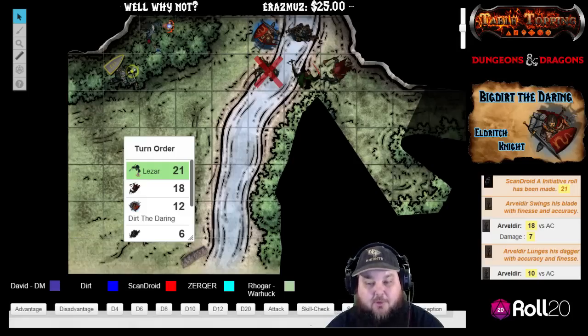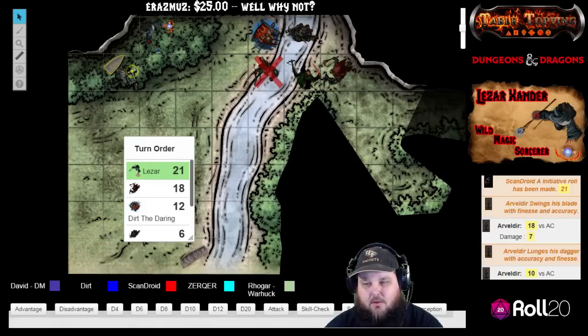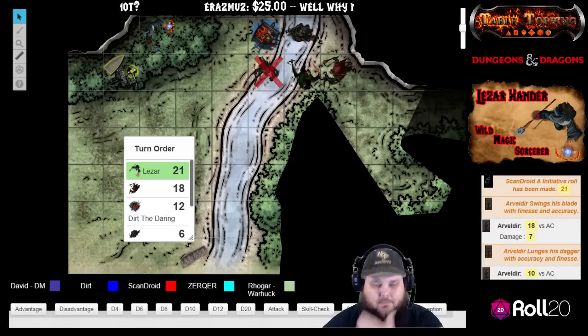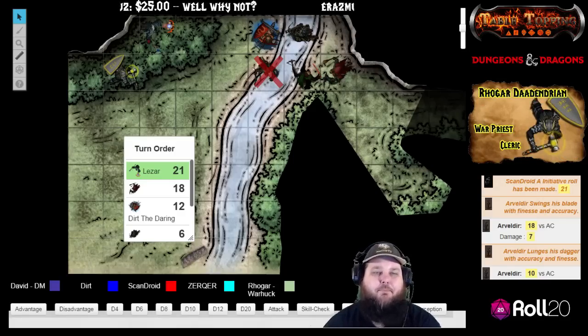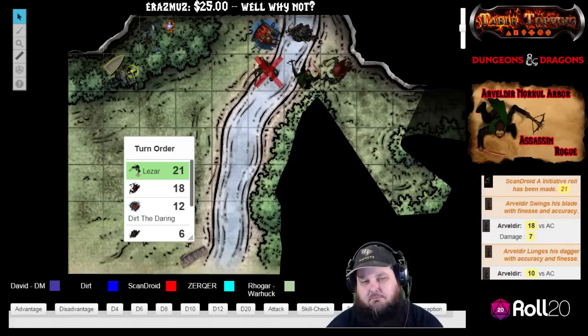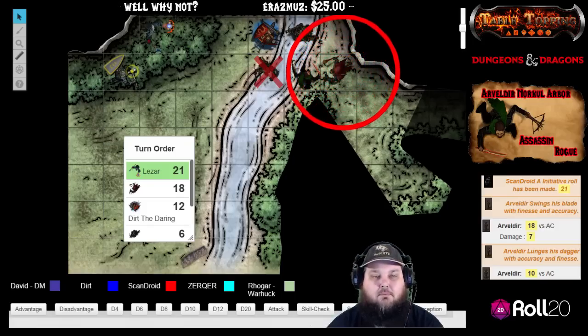You still miss with a 10 versus armor class. Lazar, you're up now. Okay, seeing that moving out of that is going to cost double movement. Yeah, still haven't really been noticed over here by any of the other guys, and just kind of pointing at this goblin casting True Strike.